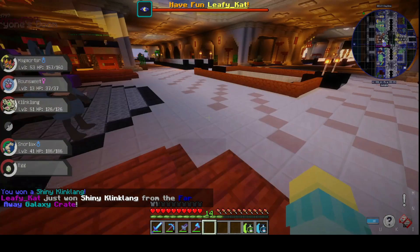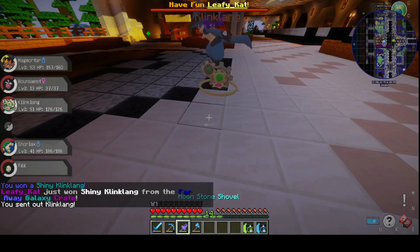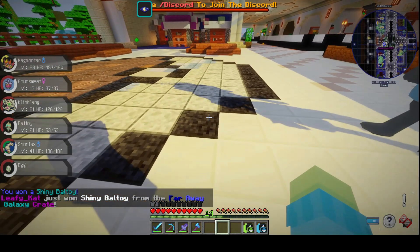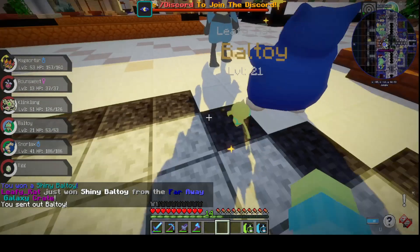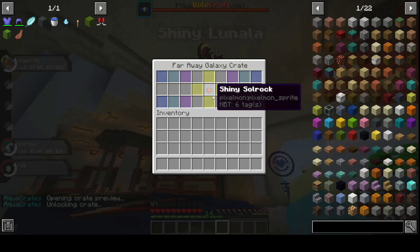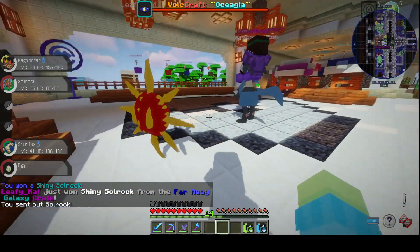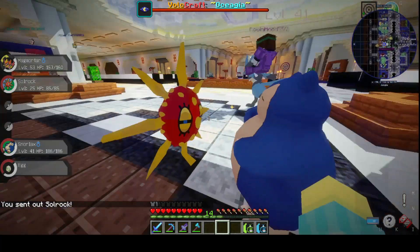Well, I'm going to have a lot of shinies to trade because I'm getting a lot of duplicates here. Balltoy — he looks kind of cool. Look at the Balltoy. Excuse me, Snorlax. Yeah, he's pretty cool. I like him. Soul Rock. Shiny Soul Rock. What does Shiny Soul Rock look like? It's like super darker versions. That's kind of cool.